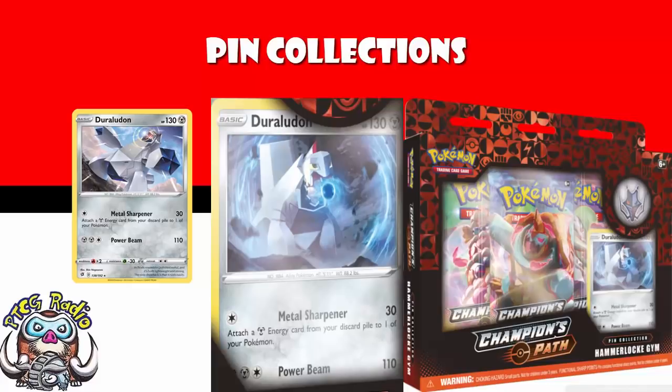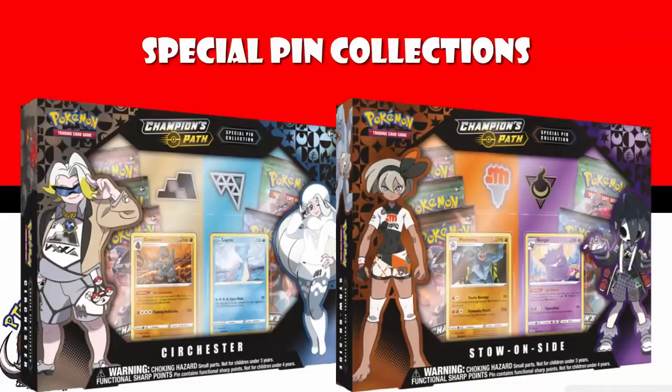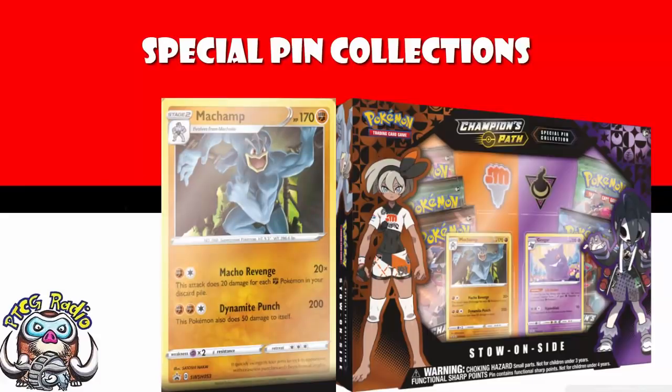As well as the pin collections, I also told you we were getting special pin collections based on Stow On Side and Sir Chester. Because they have two gym leaders — different gym leaders depending on whether you're playing Sword or Shield — in each of these you get both of the pin badges, five packs, and two promo cards. In the Stow On Side collection, you get a promo Machamp. I don't remember seeing this Machamp anywhere before — please correct me in the comments if I'm wrong.